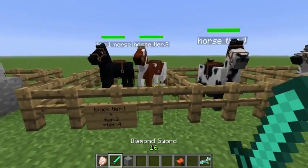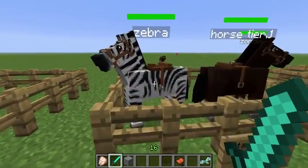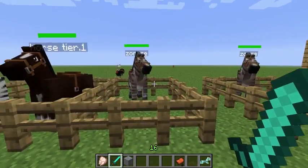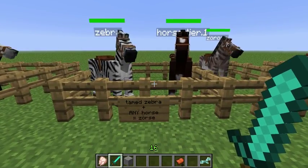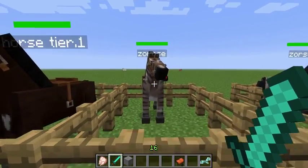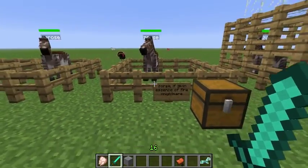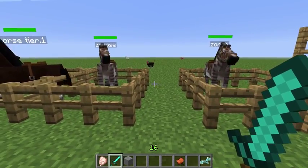Once you have a tamed zebra, breed it with any horse and you get a zorse — a cross between a zebra and a horse. Zorses are the main key to getting all the special horses: pegasus, nightmare, unicorn. However, zorses are sterile, so you cannot breed a zorse with another horse. Any special horse — pegasus, nightmare, unicorn — requires a zorse as the starting point.